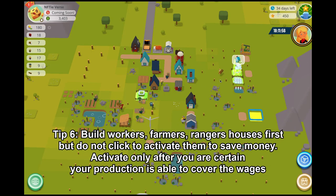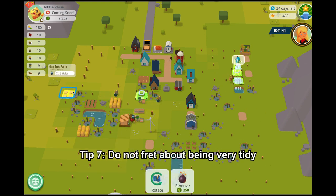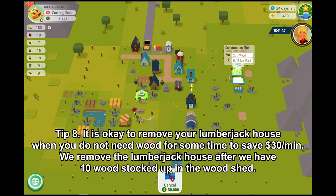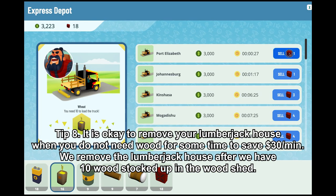Activate workers only after you are certain your production is able to cover the wages. Tip 7: Do not fret about being very tidy or building your wheat fields in perfect rows at the start. Tip 8: It is okay to remove your lumberjack house when you do not need wood for some time to save $30 per minute. We remove the house after we have 10 wood stocked up in the woodshed.